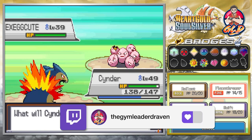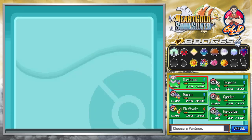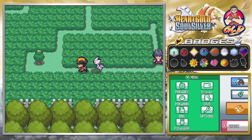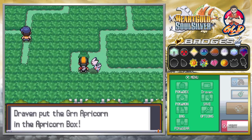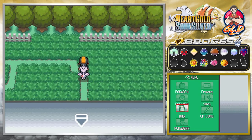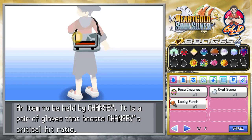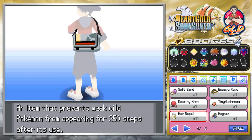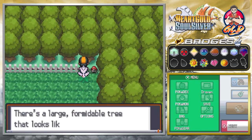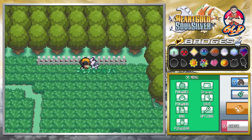This episode is mostly training. We're one more level away from evolving Pupitar, and eventually we want to evolve Togepree into its final form but need a stone. Using a repel to avoid wild encounters, we find TM86 grass knot — a weight-based attack — hidden in this area.